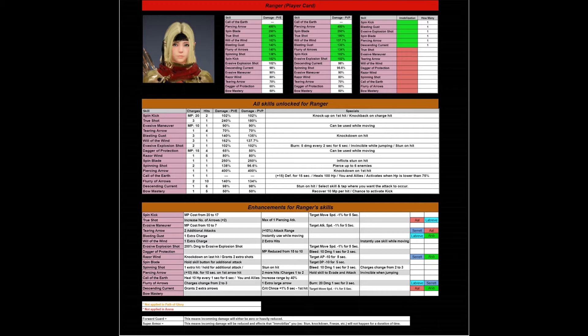Below the immobilization section are all the skills you saw on previous slides, and below that are the enhancements. At the very bottom, if you're able to zoom in, it's forward guard and super armor. Many people don't understand what these mean. Forward guard means incoming damage will either be zero or heavily reduced. Super armor means incoming damage will be reduced and effects that immobilize you — such as stun, knockdown, freeze, etc. — will not happen for a duration of time.